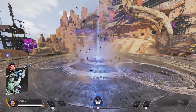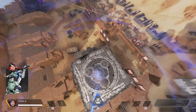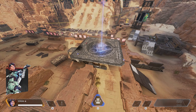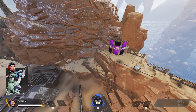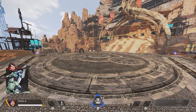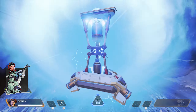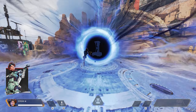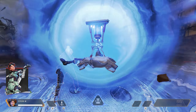Horizon's tactical ability lifts players upward and boosts them outward when they exit. Her passive Space Walk increases air control and reduces fall impacts. Her ultimate Black Hole deploys Newt to create a micro black hole that pulls players in for 12 seconds, highlighting enemies behind it, with a recharge time of 3 minutes.